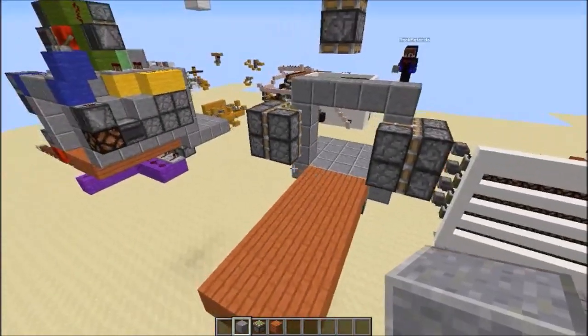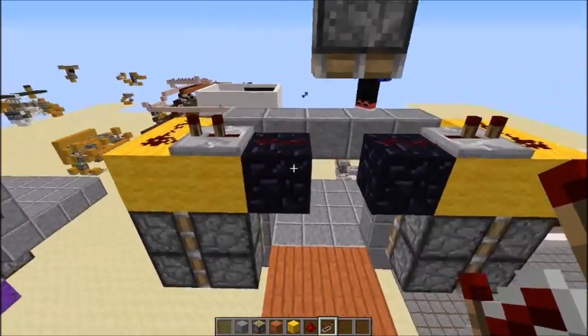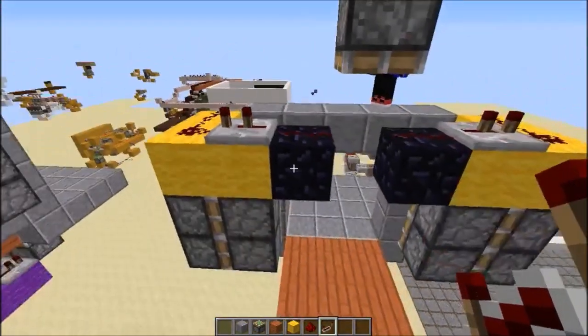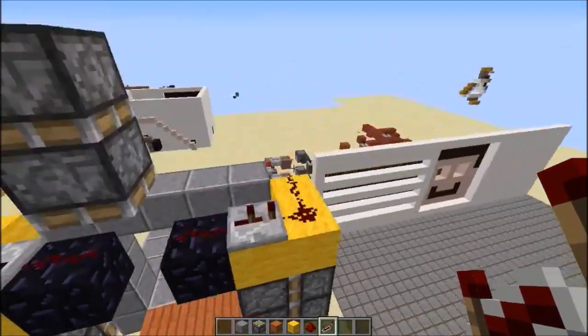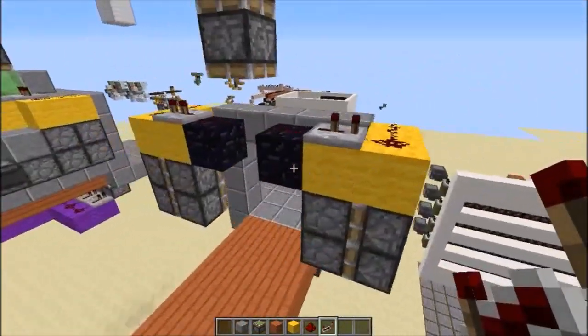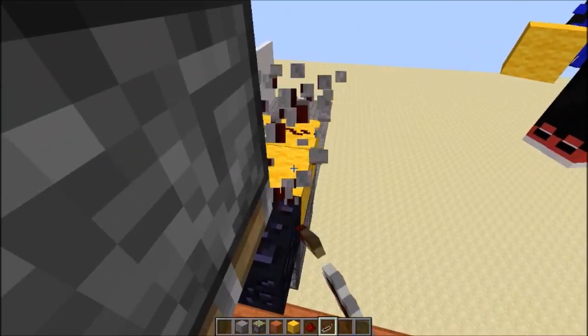And that's all of the pistons for the actual door itself. Now for the yellow wiring — this is what does the side jeb doors. We just need an immovable object for the centre here, so we use obsidian. We use blocks like this, and these repeaters are facing outwards and they're both on two ticks.